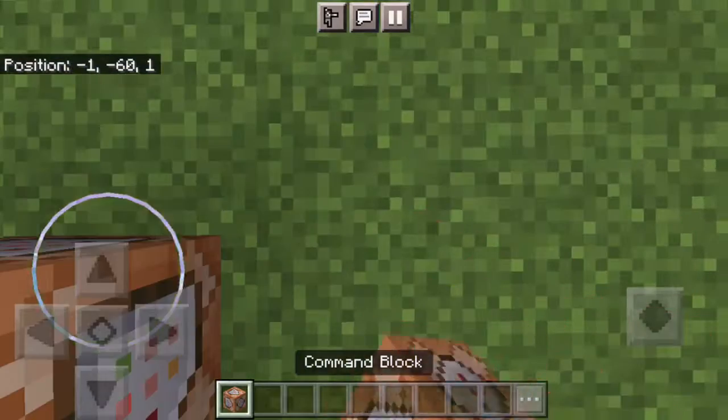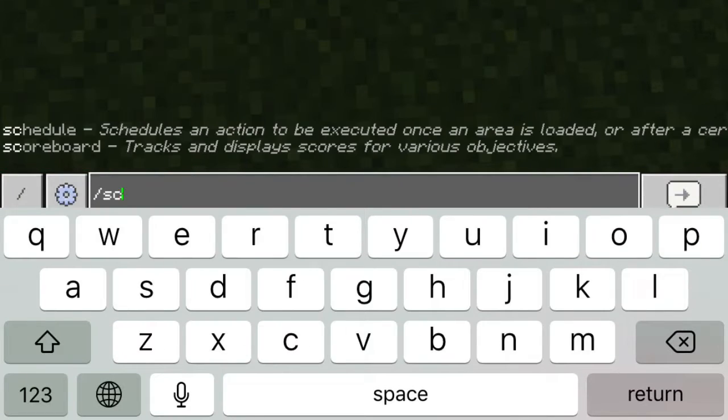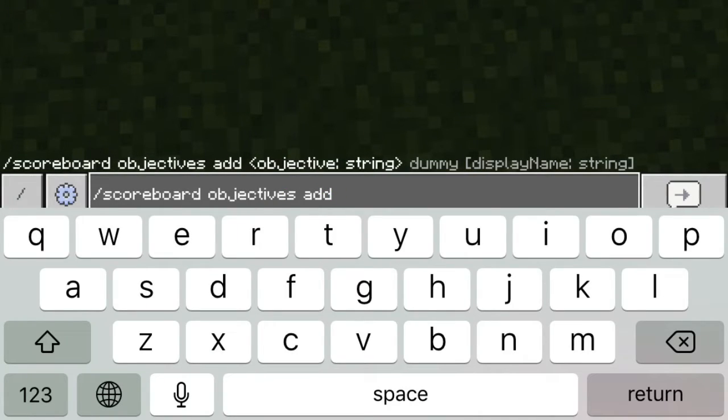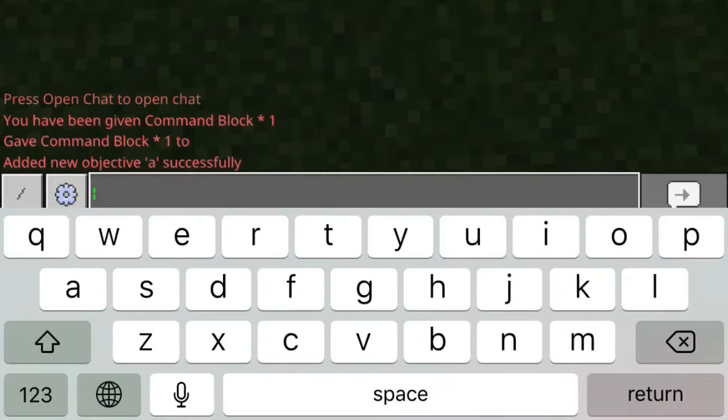Now after you have your command block — actually you don't even need it yet. First thing you're going to want to do is type in chat: `/scoreboard objectives add` and then like `a` — it doesn't really matter what you put here — and then `dummy`, and then whatever the name of the thing you're tracking, like kills or points. I'm just going to put kills. It now says 'added new objective successfully.'